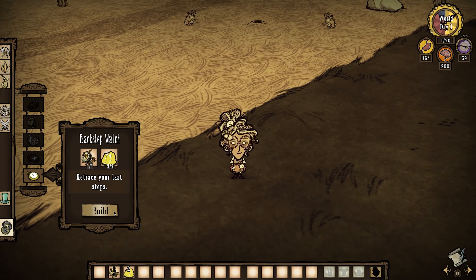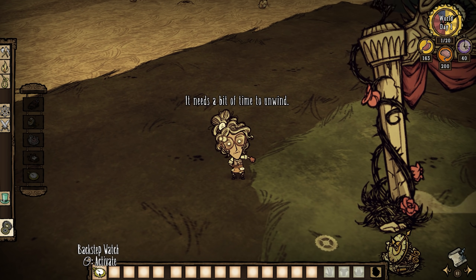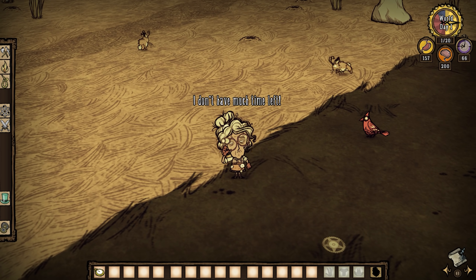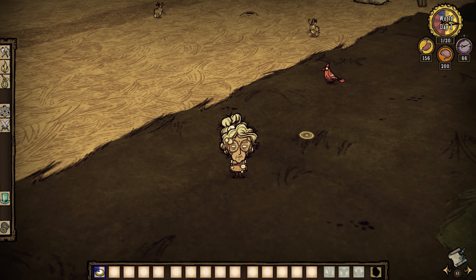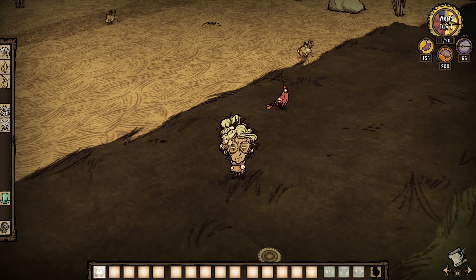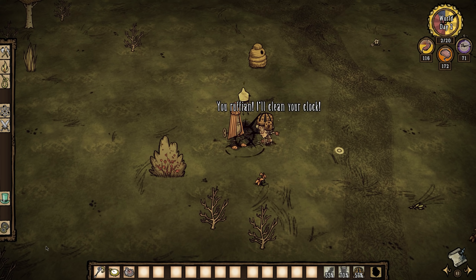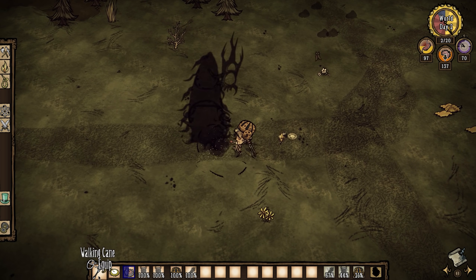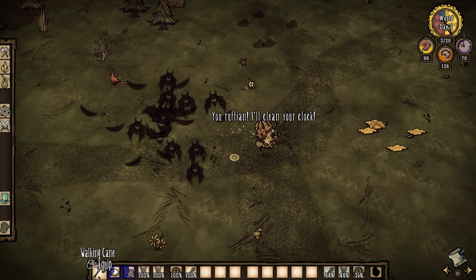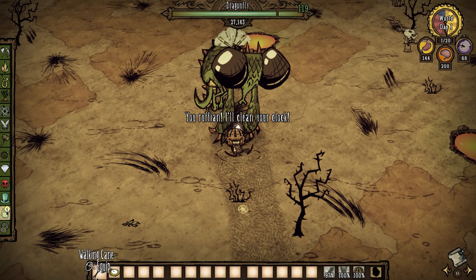Wanda actually comes with three separate grades of teleportation. On the smallest scale, there's the backstep watch which will throw her a few steps back along her previous path. After two seconds you can use it again. The distance shortens as Wanda gets older, so an old Wanda will be making very short hops. It's not really an effective means of travel, even if you are trying to return back somewhere, because of the cooldown it usually makes more sense to just walk. I'm not going to go into a ton of detail with this watch because it's less for teleporting than it is for dodging — it does have a couple of very useful niche uses, such as dodging attacks that you normally couldn't, such as projectiles. I do want to cover those uses in a future video, but for now let's just move on.